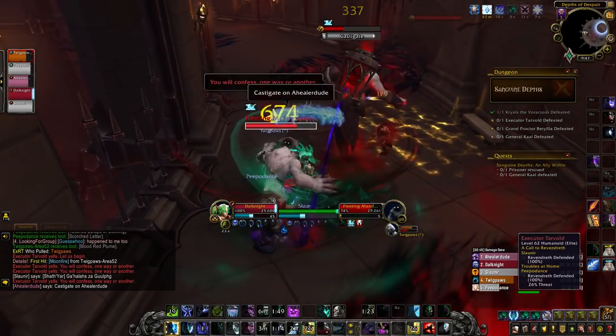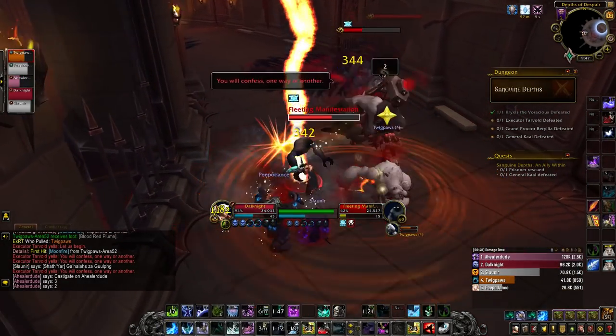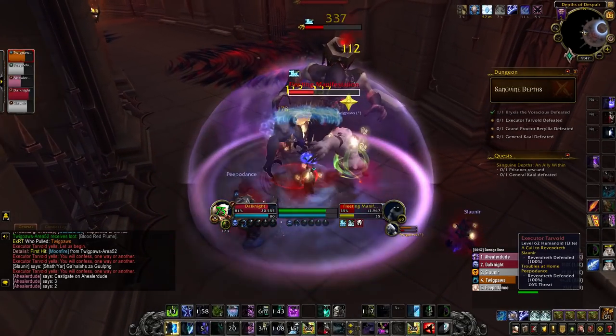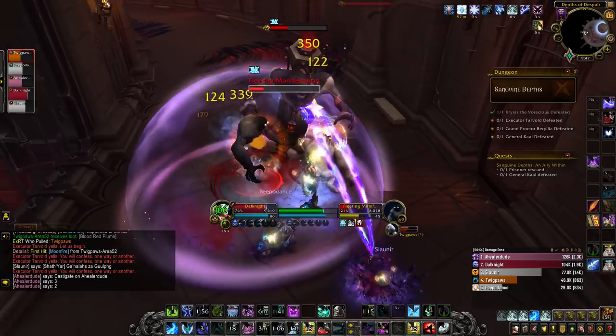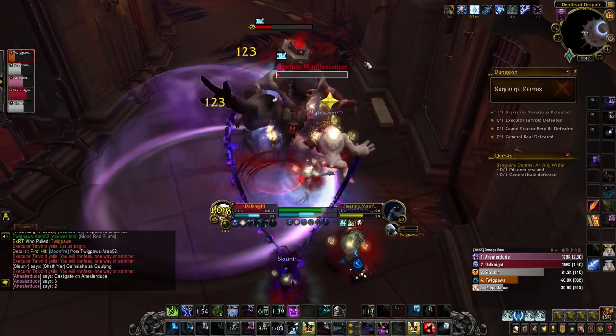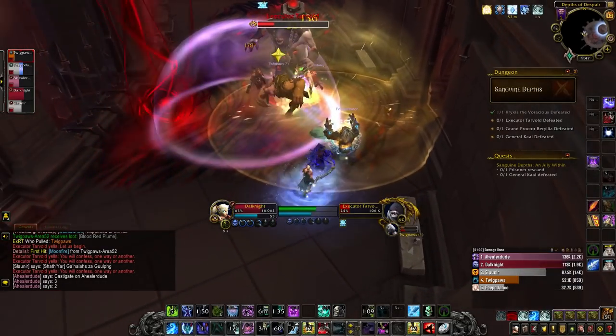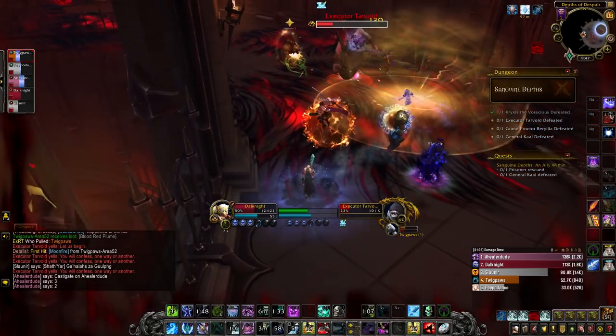Once the add dies, it creates a puddle on the ground, so you want to make sure to have plenty of room to move the boss around as you kill these manifestations. It's a very simple fight at first, but with the dance you have to do with the adds, the puddles on the ground, and the beam going around the room, it does get a little bit hectic.